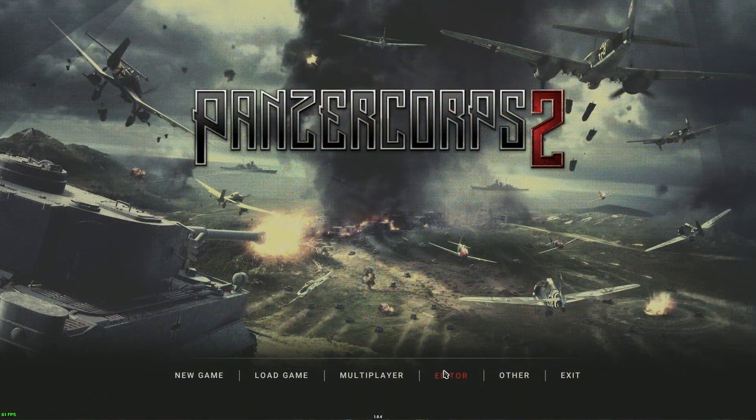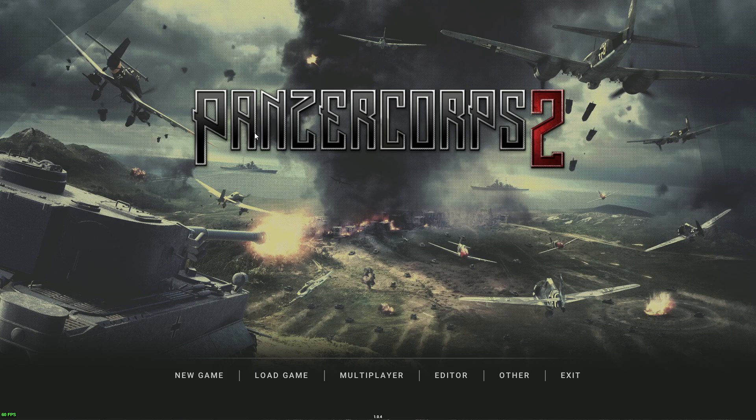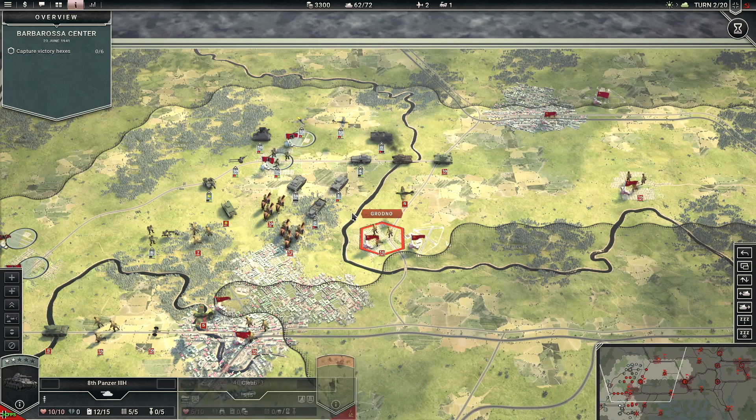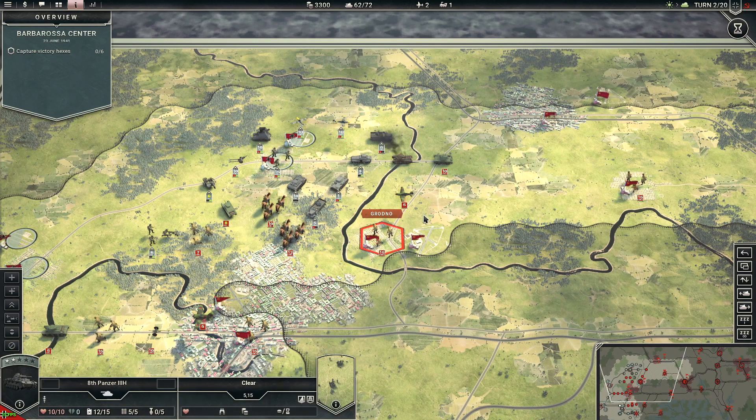Another pro is the built-in scenario editor. Slitherine includes this in pretty much all of their games. The base game has around 60 scenarios, but within weeks you'll see hundreds of fan-made scenarios, and within months potentially thousands — which massively increases replayability. Some scenarios also show enemy front lines and lines of control, which is a nice touch.